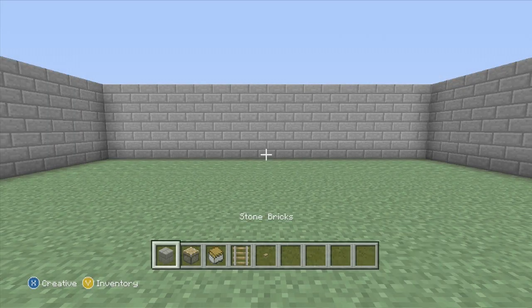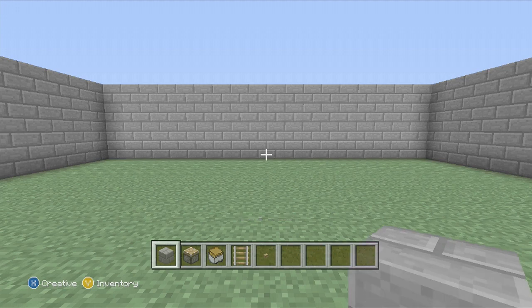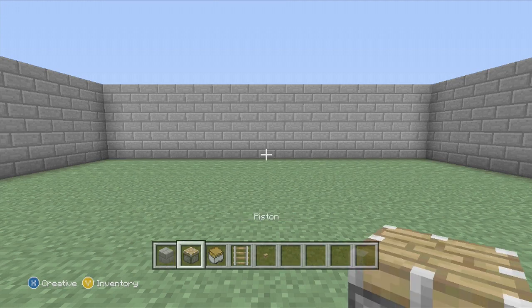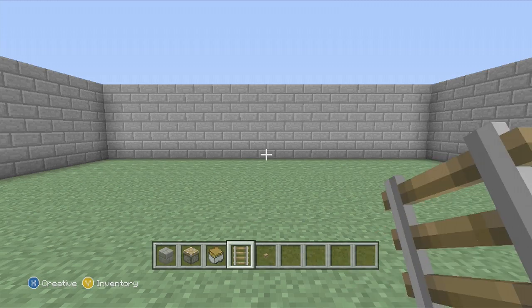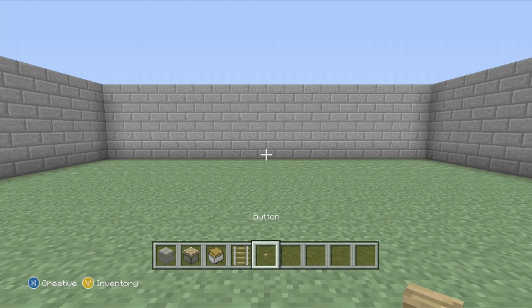Now to do this, you are going to need the blocks that you are working with — I'm going to be doing this with stone. You are then going to need a piston, a minecart with chest, a couple of rails, and a button or lever or basically anything that can activate the piston. You are also going to need a wall that is at least 3 blocks high.